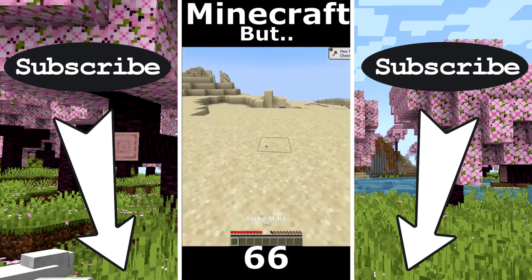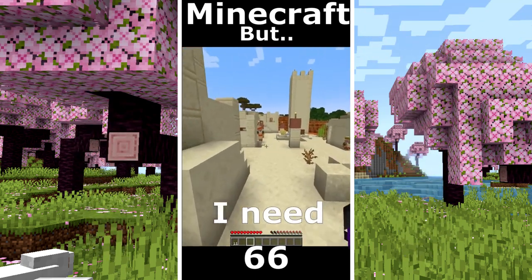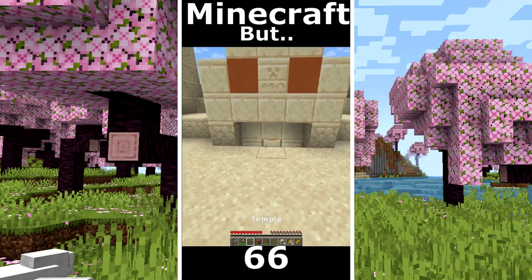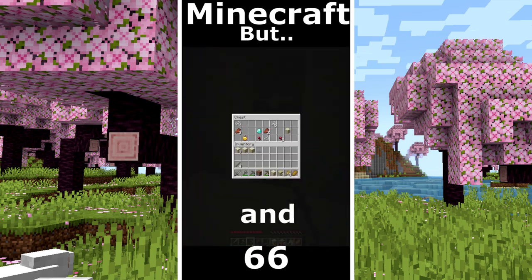Minecraft but I can't touch orange. I took some sticks. I found a village and I need to be very careful. Some food. The goal is a diamond. I make some tools. I found a desert temple. I need to be very careful. And diamonds.